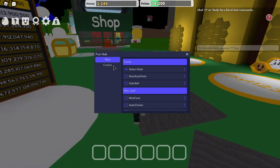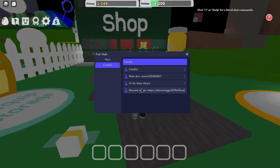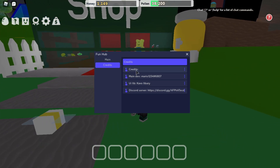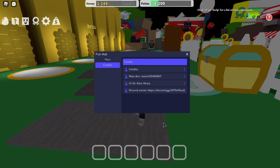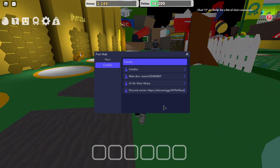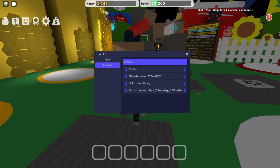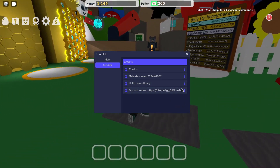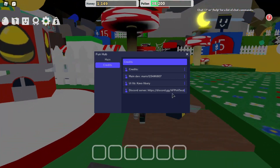This script is actually part of a hub so there are features for other games too - it's called Fun Hub. Let's check the credits first: the main dev is mario1234 hashtag 6807. There's also a UI library maker and a Discord server you can join.